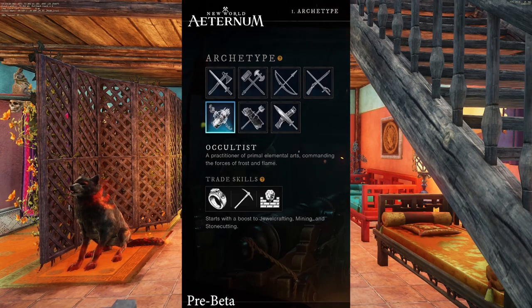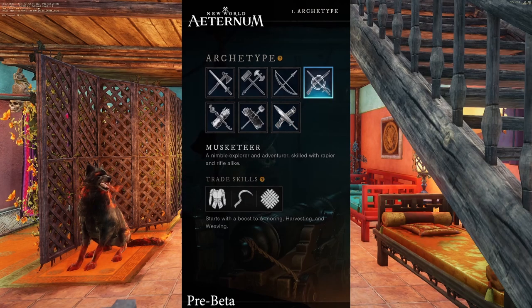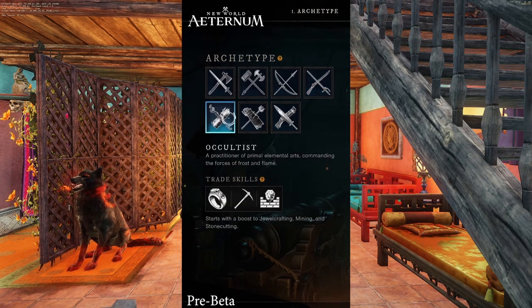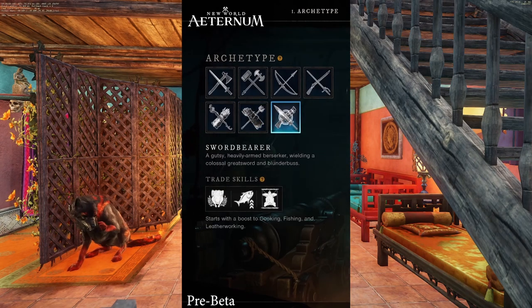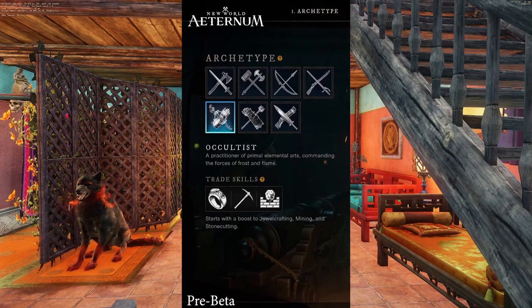First things first is archetypes, and archetypes isn't really a big deal. Don't take too much time thinking about what archetype you want to be throughout the entire game, because you can change at any moment. You just switch the weapons that you're using and that switches the class. The archetype is mainly what style you're going to start with and what two weapons you're going to start with. So mainly pick whatever archetype you think you will have the most fun with — it's nothing to overthink.